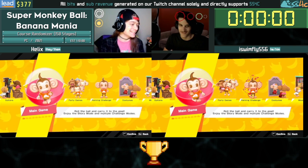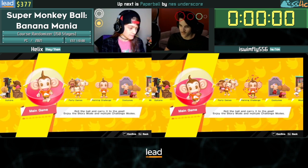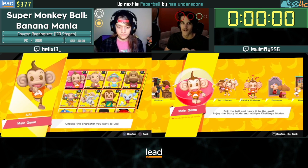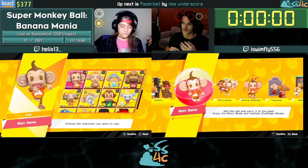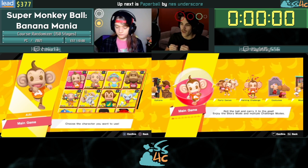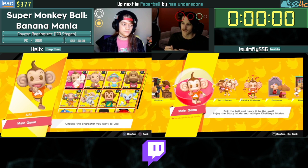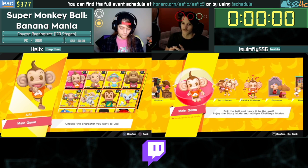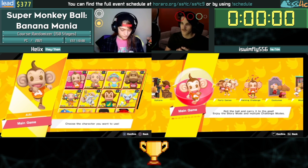I'll run everybody through what this randomizer means. First off, I have to give a shoutout to Bob Jr. Senior, the developer of the Super Monkey Ball Banana Mania course modifier — without that, this would not be possible. That course modifier lets you take stages and put them in any order. On top of that, I created a Python script that lets you pick from collections of levels, set the number of courses, and makes it easier to create these randomizers.